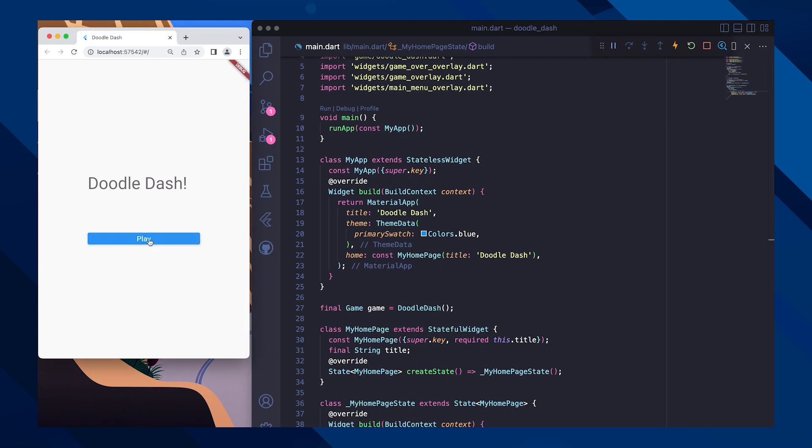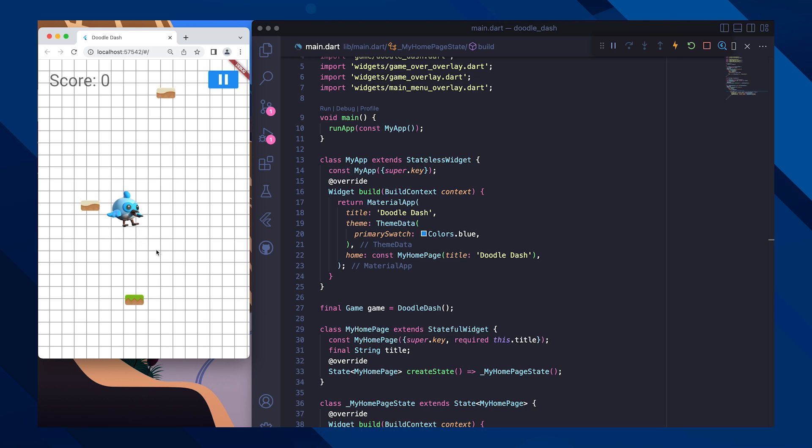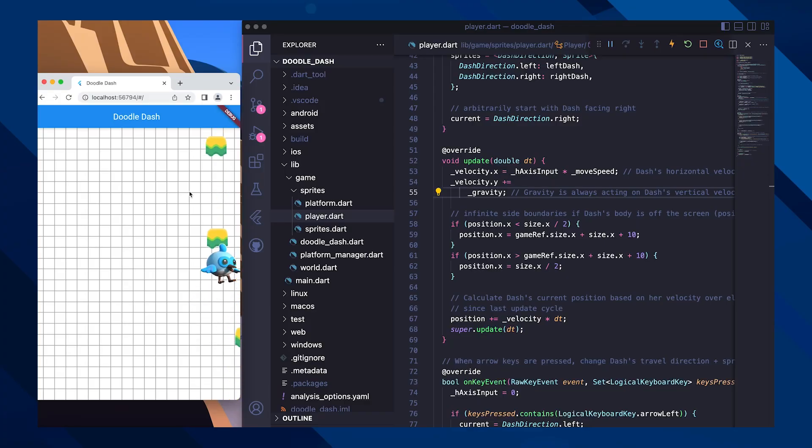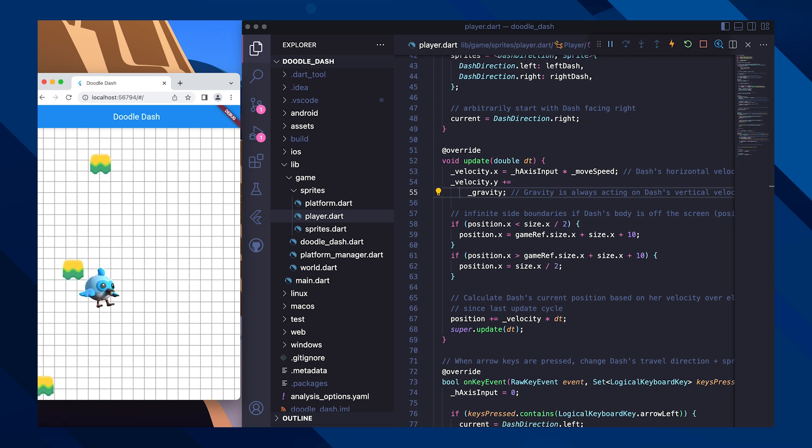As a refresher, in episode one we talked about our goals for the season of Learn to Fly and the game that we're building, Doodle Dash. We're building the game with Flame, a 2D game engine written on top of Flutter. In this episode we'll be discussing Flame-specific terms and concepts, so if you don't have any experience using Flame, we encourage you to check out episode one — the link is up there and down in the show notes. We also talked about how we implemented the core game loop for Doodle Dash, which allows Dash to jump up on platforms forever while players try to jump as high as possible without falling off the screen.